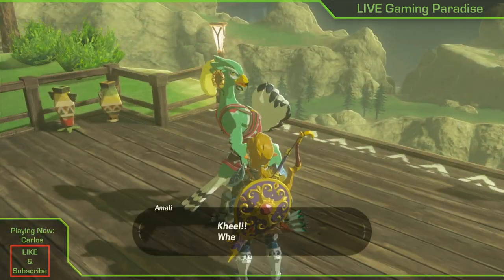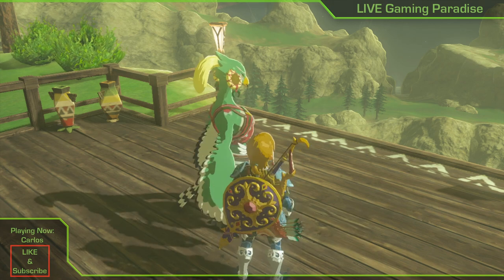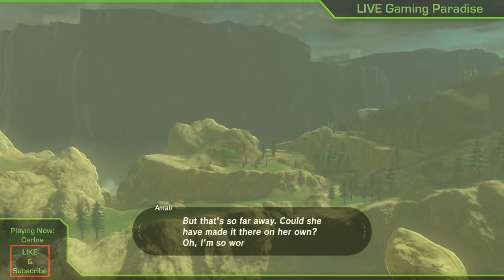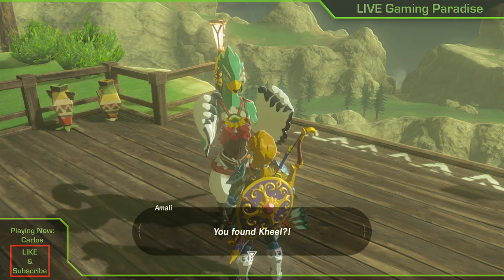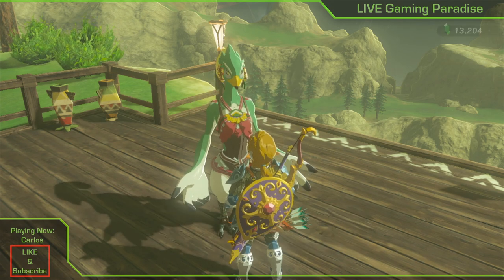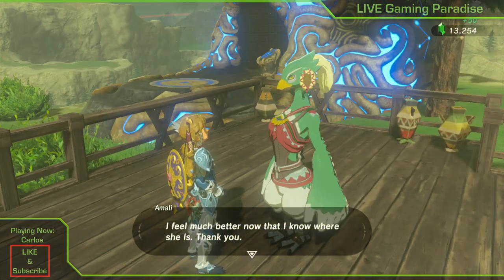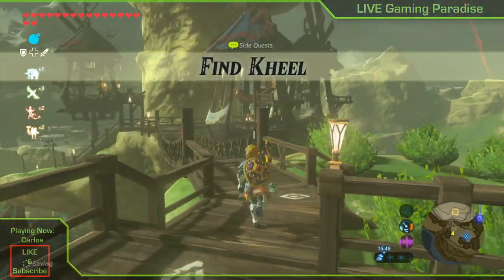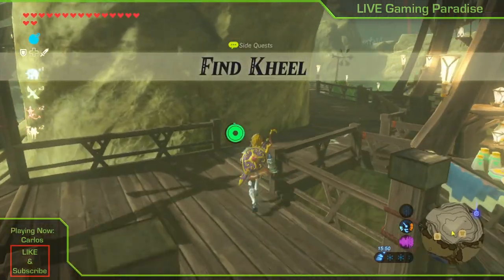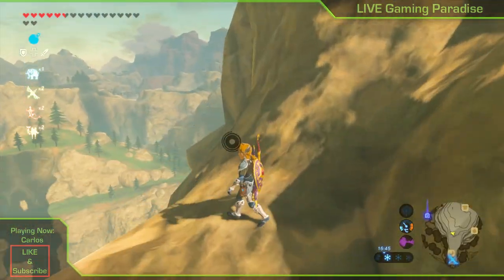Travel over to the Rito village, which is fairly close. You can complete a side quest at the same time — go to this bird lady here, and because you've already seen the other one, you can complete the 'Find Kiel' quest, as Kiel is her daughter. Once you do this, you receive 50 rupees, which is always handy. The 'Find Kiel' side quest is now completed.